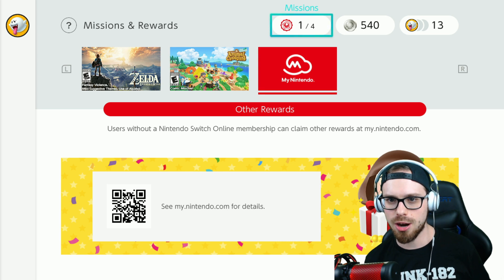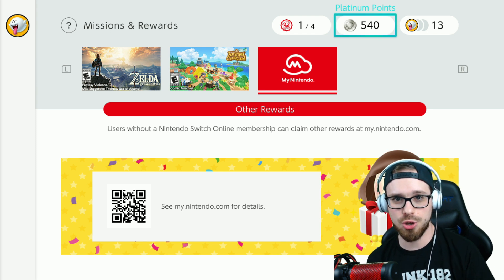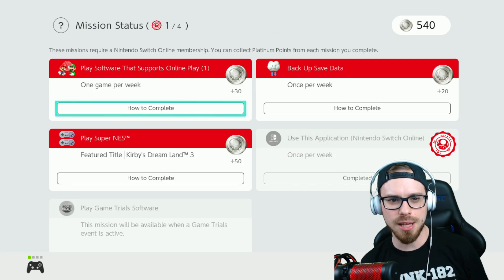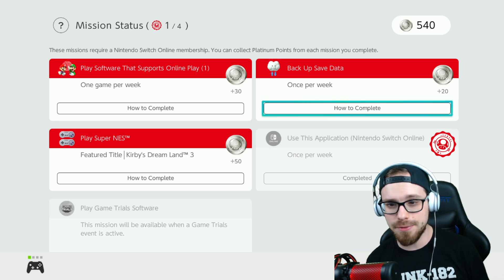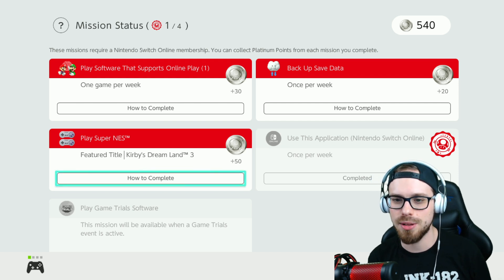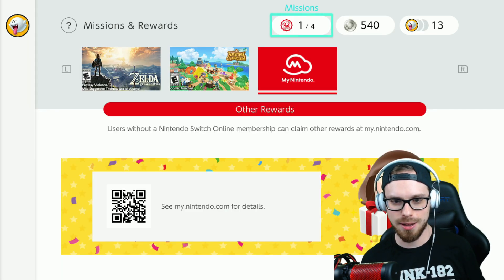Before we start, if you want to know how to earn platinum coins — because that's what you have to use to get these icons — you can go right over here to missions. Let's see what the missions are: play software that supports online play — super easy; backup save data; play Kirby's Dream Land 3 on Super Nintendo. Obviously you need Nintendo Online to do this, and then use Nintendo Switch Online, so you've already got points if you're going to do this.